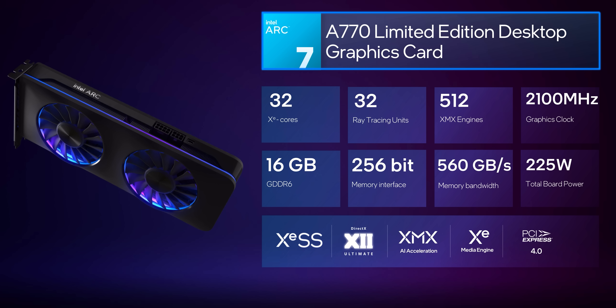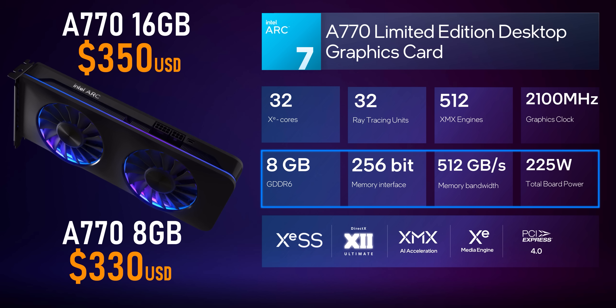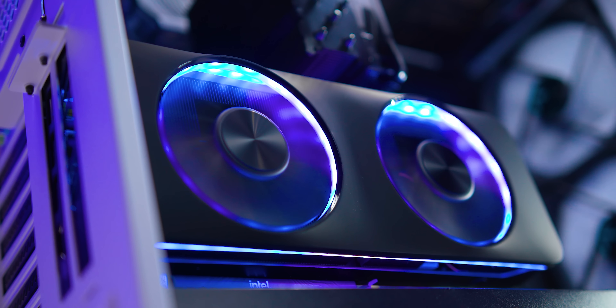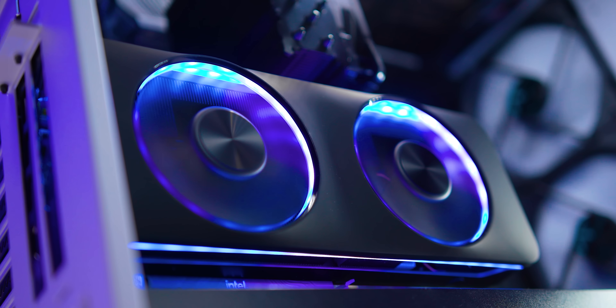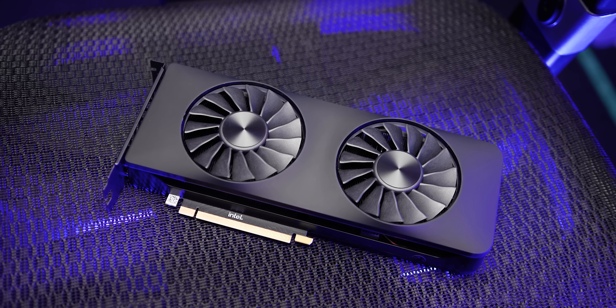We need to regroup here for a second because there's a lot to like about Intel's ARC, but on the flip side there are also a lot of growing pains to talk about. First, let's dive into what Intel's launching: the ARC A770 and A750. The ARC A580 will be launching as their mid-to-low end card sometime later, and the A380 is already out as an entry-level solution.